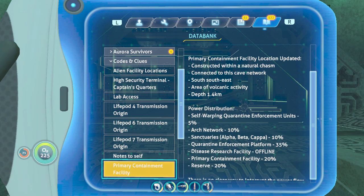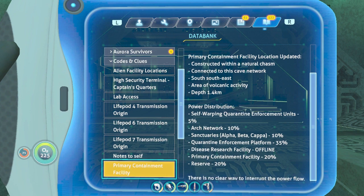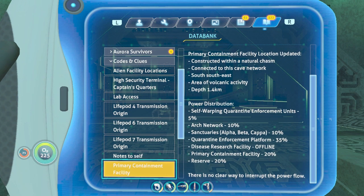Primary Containment: 1.4 kilometers in an area south-south-east. A zone of volcanic activity connected to this cave network, structured within a natural chasm. Power distribution: self-warping Quarantine Enforcement Units at 5%, 10% for the Arc Network and Sanctuaries, 10% Quarantine Enforcement Platform — 35%. Reserve: 20.